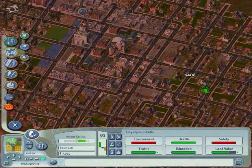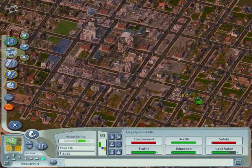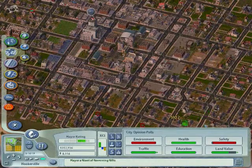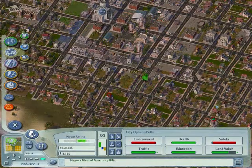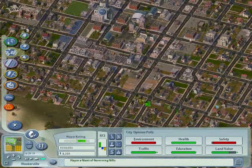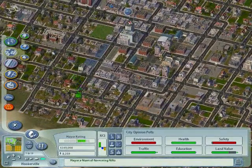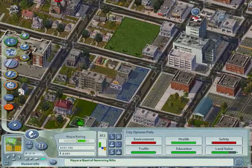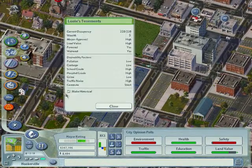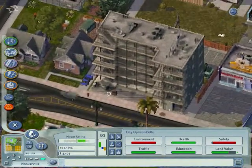So yeah, zoning some high density here, because we want to grow our city up. We've pretty much run out of space — well, we have more space, but we've run out of the good space. The city looks good at its current point; anything more and it'll just look weird. That building actually looks cool in a sort of grungy way — I want to keep it.